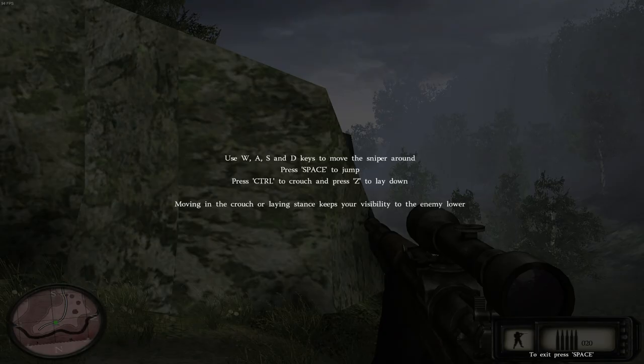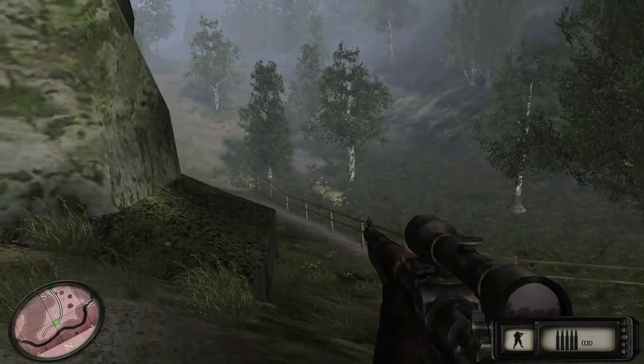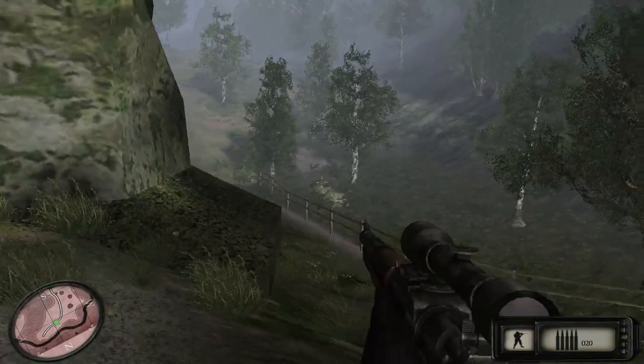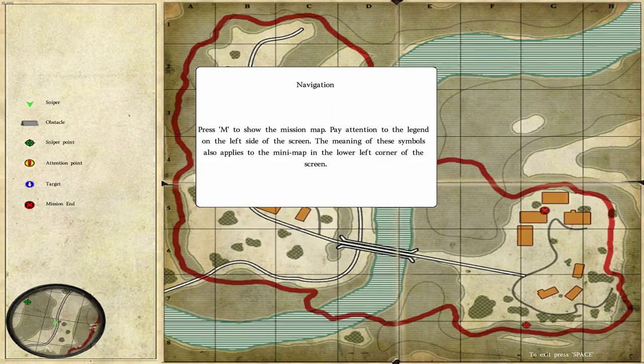Controls screen: use WASD keys to move the sniper around, press Space to jump, press Control to crouch, and Z to lay down. This is a shooter that has lean, by the way. I noticed that when I was playing it for the first time. Navigation: press M to show the mission map. Pay attention to the legend on the left side of the screen — the meaning of these symbols also applies to the minimap in the lower left corner of the screen.